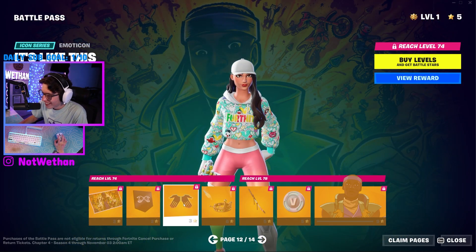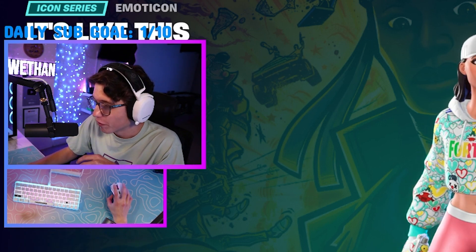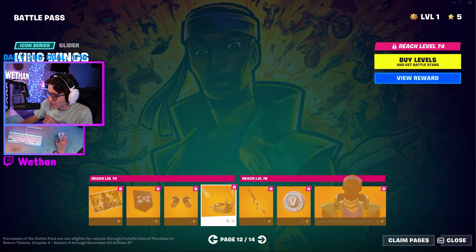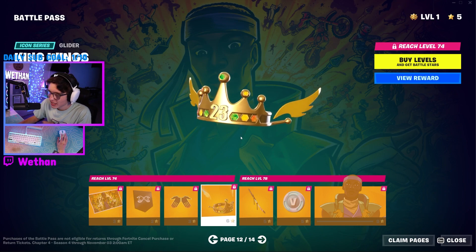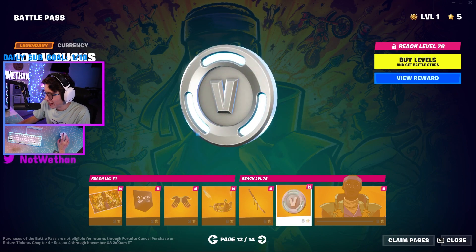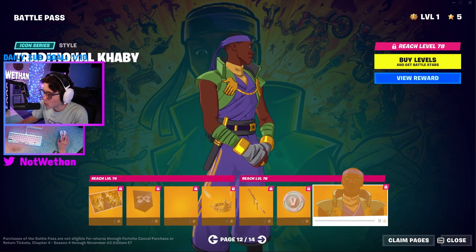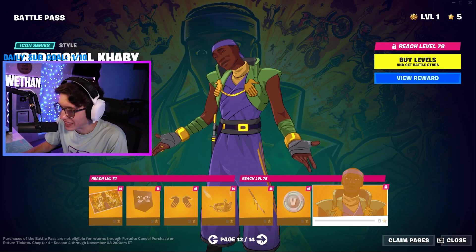We got an icon. They really decked out his icon set with it being in a battle pass. That's his glider — that's cool. I like the colors on that. V-Bucks. And that's a cool edit style as well — looks like an anime character.